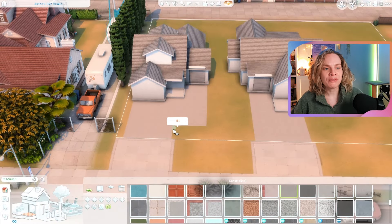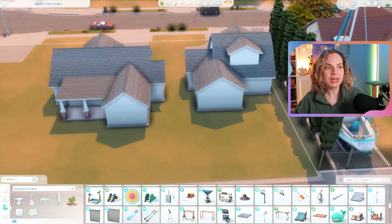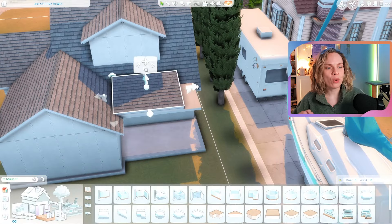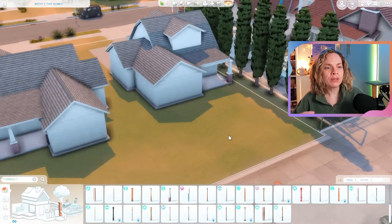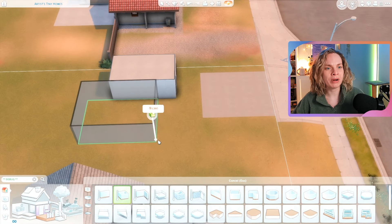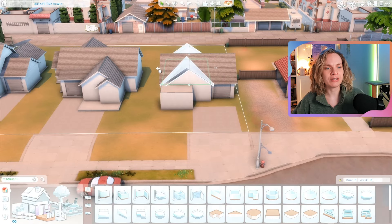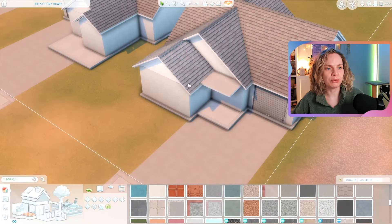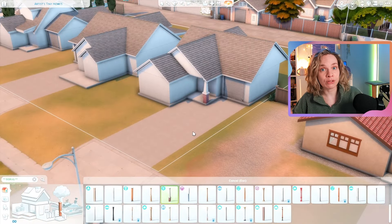I always wondered why they didn't divide this into three separate lots — like three 20 by 15s. There are three little driveway situations going up to this one lot. I've built on here maybe once before, a tiny home community for artists, but we didn't have the For Rent pack then so it wasn't as functional.